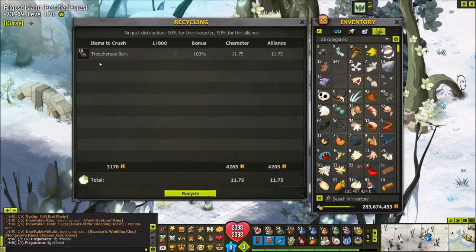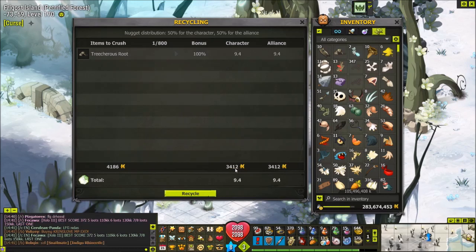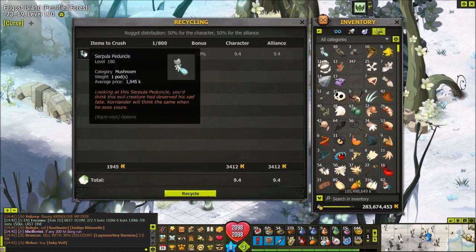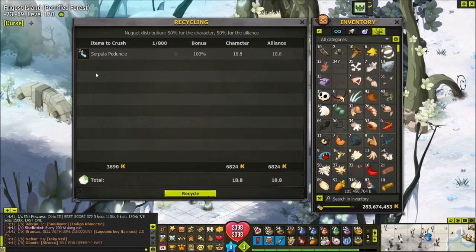Let's look at some examples. If I have 10 of these, I'm destroying 3,170 kamas worth of resources and gaining 4,265 kamas worth of nuggets - so this is profitable. Treacherous root has an average price of 4,186 but only generates 3,412 kamas worth of nuggets - so that item is not profitable to recycle. Surplus pentacle costs 1,945 average and will generate 3,412 kamas worth of nuggets - so yes, that is profitable.